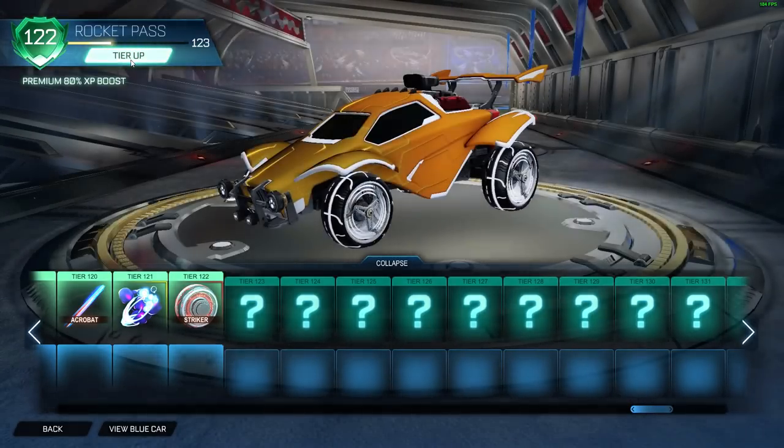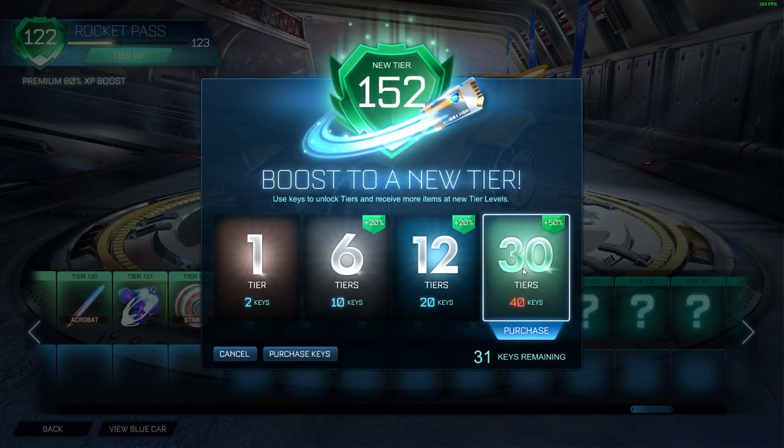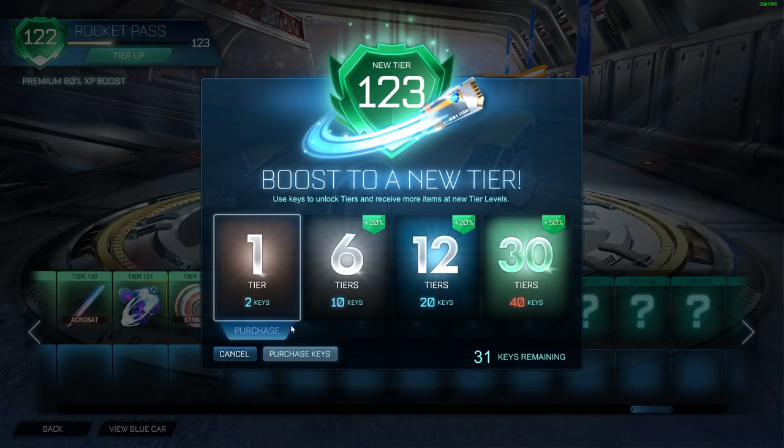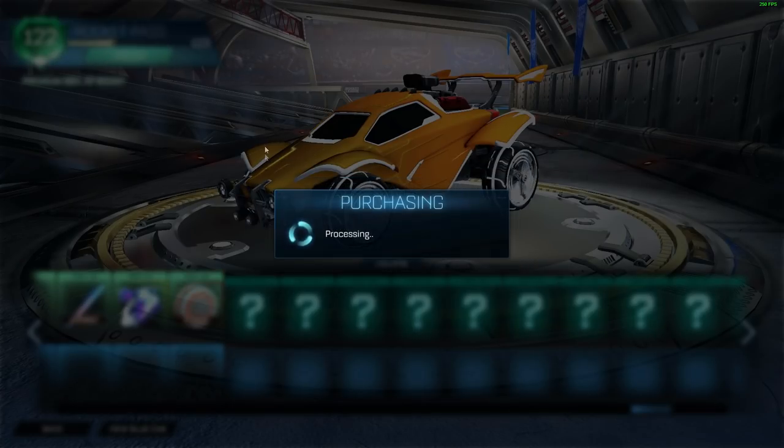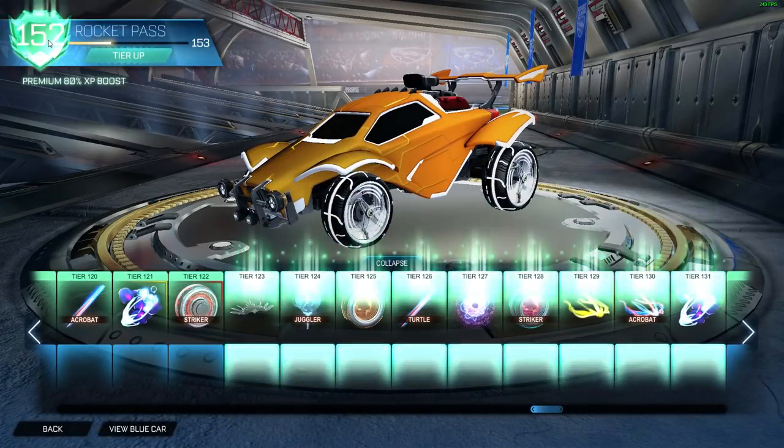Okay let's do it one more time. Let's try to get a nice goal explosion. I'll buy more keys — I'll be honest with you, Psyonix got me with this one. They really got me. Okay I'm going to tier 152. Let's see it, come on baby.